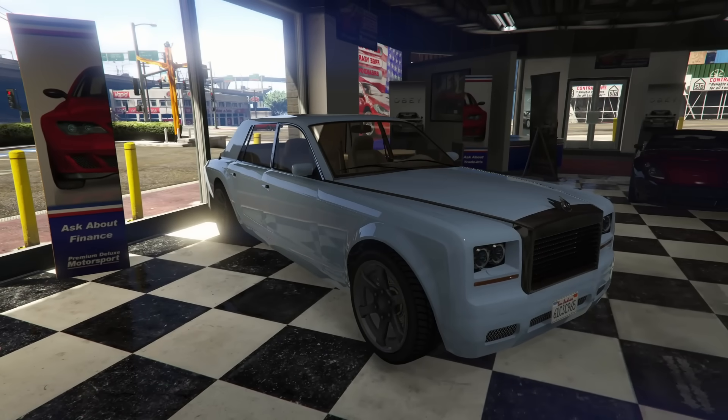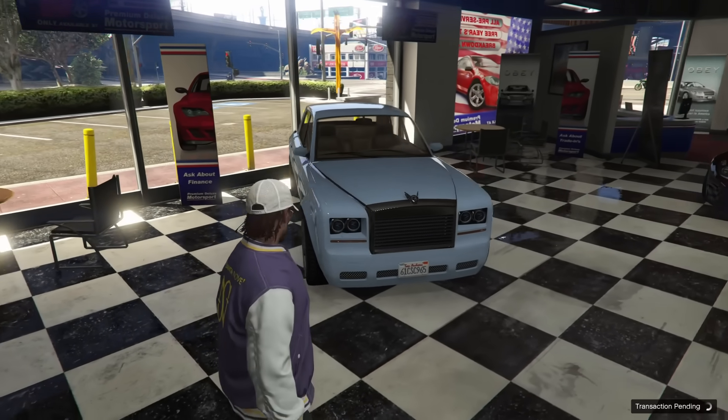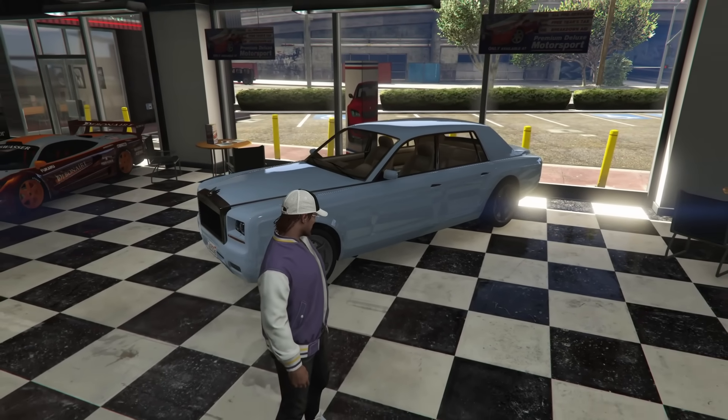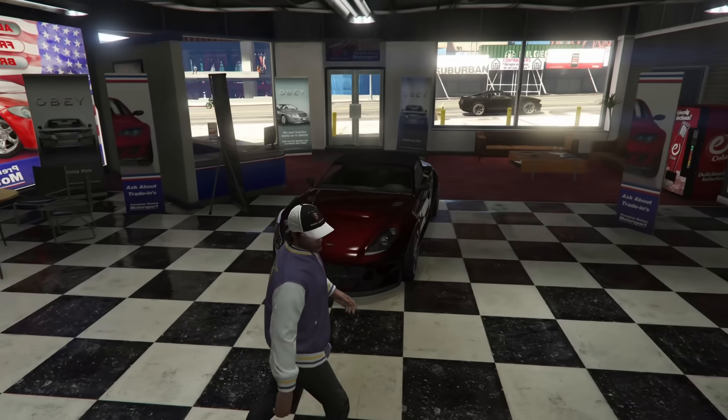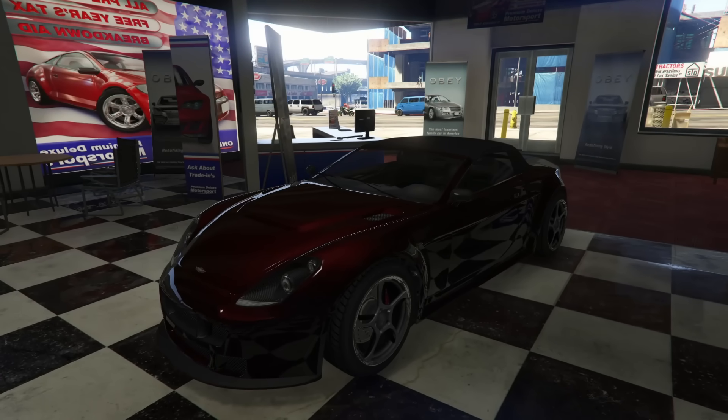The Superdiamond costs $250,000, it's a Rolls Royce and it's removed, so if you want it now is a good time to buy. This thing can drift really well, which seems like it shouldn't be able to, but it is. The Dubochi Rapid GT Convertible is a pretty cool car with horrible understeer but overall a decent vehicle, unfortunately without much customization since it's an OG car from 2013.